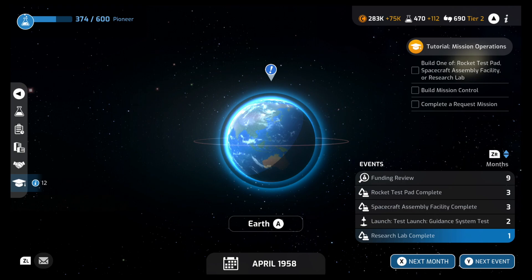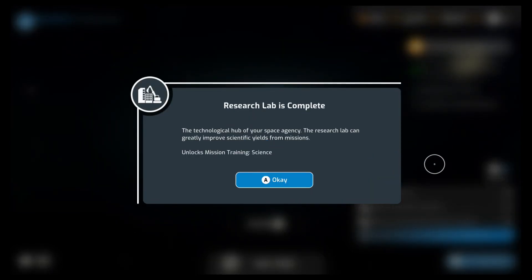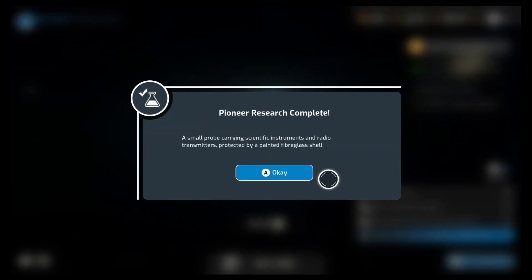Let's go to the next month. Radiation belts discovered! Data from our recent artificial satellite mission has confirmed that belts of trapped radiation surround Earth, shielding the planet from the sun's cosmic rays. We gave it a bunch of science. And our research lab is complete! The research lab can greatly improve scientific yields from missions. That's awesome.